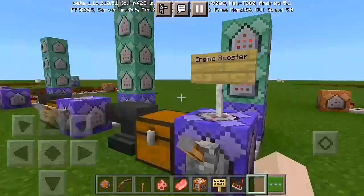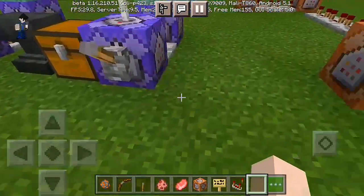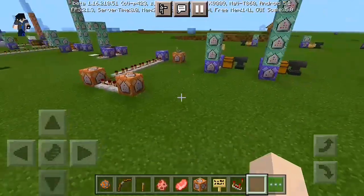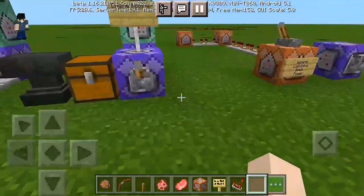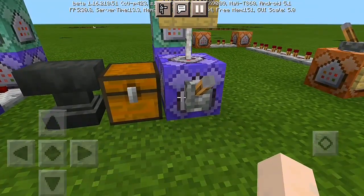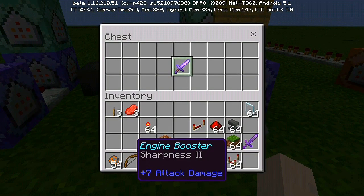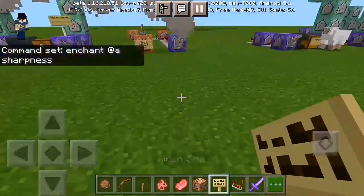Alright, for today's video we're gonna create an engine booster power which makes you run faster — like some sort of turbo. Physically, this is actually pretty cool and epic. All you have to do is turn on the lever like this and get a sword, which I call the engine booster sword.